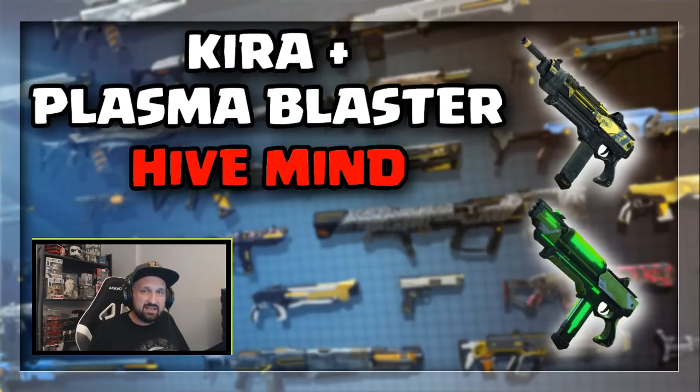The SMGs now. There are two legendary SMGs: Kira and the Plasma Blaster. They both drop in the Hivemine co-op dungeon. The Kira is a very high fire rate with low damage. The Plasma Blaster has a bit more damage but a slower fire rate.